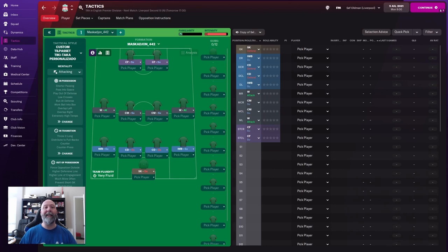If we take a look at the tactic, it is a fairly simple 4-4-2 using two complete forwards in support, two wingers in attack, two central supporting midfielders, two inverted wing backs in support, and then two central defenders with a sweeper keeper behind. It's named custom Tilpaset Tikitaka Personalizado — 'customized' and 'personalized' — I'm not sure why it's in there three times, but it's a custom Tikitaka just like the NAP Holy Ghostfire, though obviously the 4-4-2 and everything else is different.